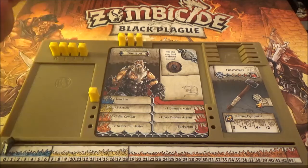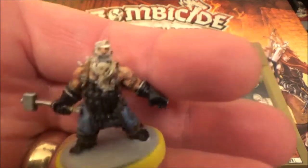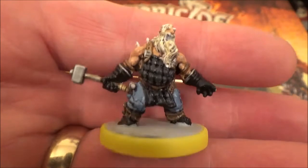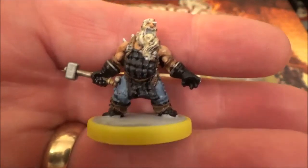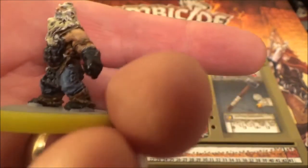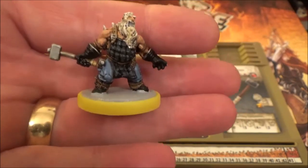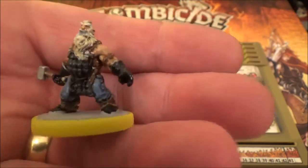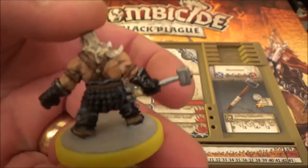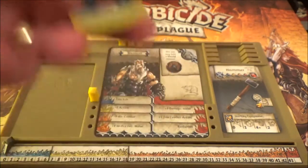Let's have a look at his mini. Here he is - looks like before everything went to hell, he was the local blacksmith. He's got a sort of blacksmith's apron on that's working as armour, and he's got his hammer from the forge and his forging gloves. He's a pretty mean dude - small but deadly. And that is Samson.